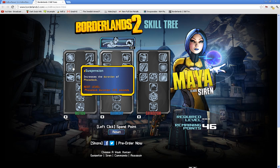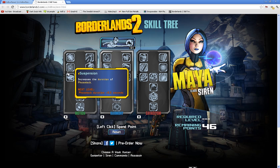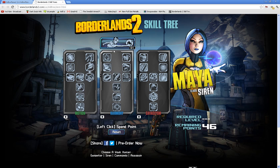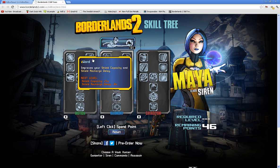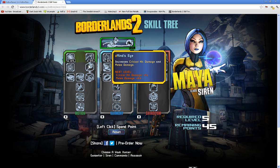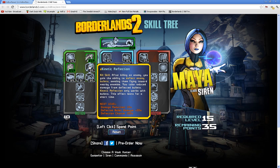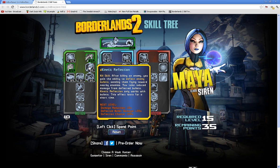Down, we've got Suspension — increases the duration of Phase Lock, that little hung-rope type thing. Fully leveled up, Phase Lock duration is increased by 2.5 seconds. And while you're shooting somebody, that is a chunk of time.